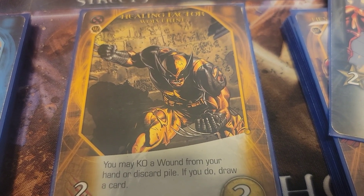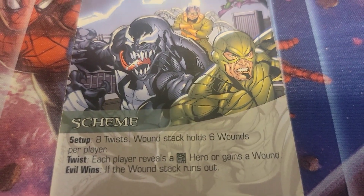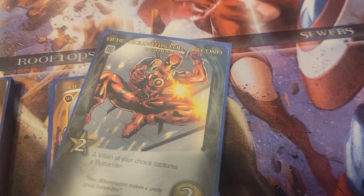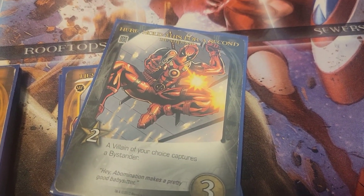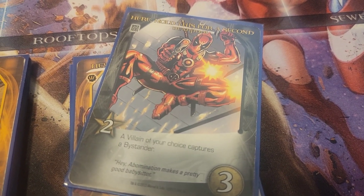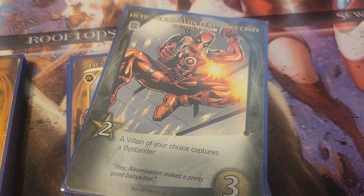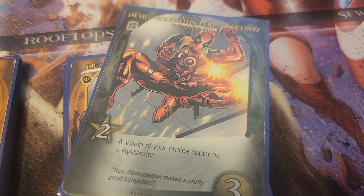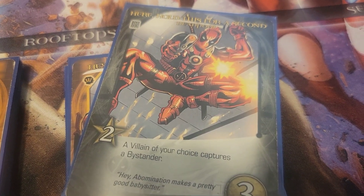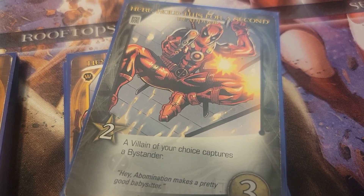My third hero will be different based on the Legacy Virus and the fact that I'm dependent on tech heroes in order to fend off the wounds that would make me lose the game. I'm going to be adding Deadpool. Deadpool is going to come to the aid of the X-Men, and as you can see, Deadpool does indeed have a tech card. There are five copies of this card in his pool, so hopefully I'll acquire a few and hold back the Legacy Virus long enough to defeat Magneto.